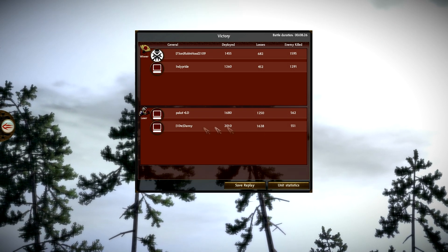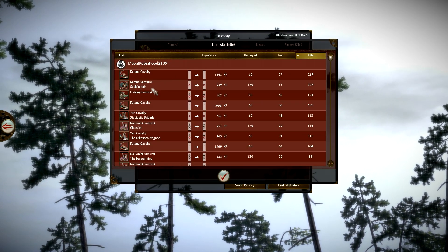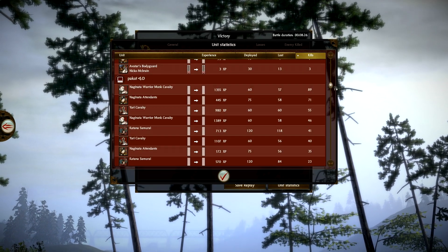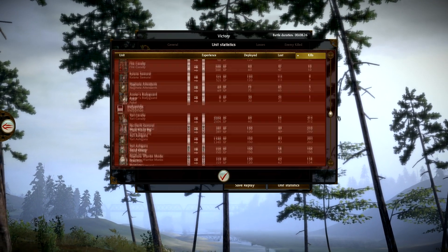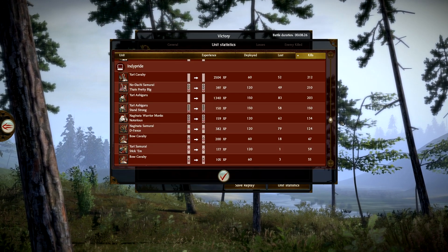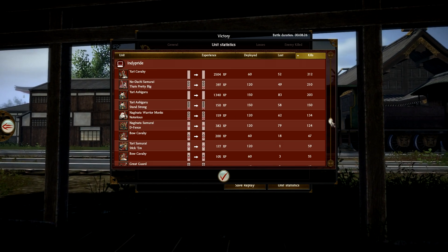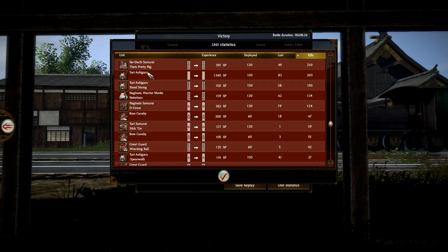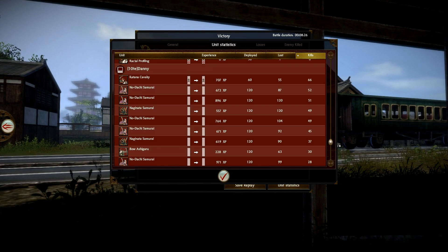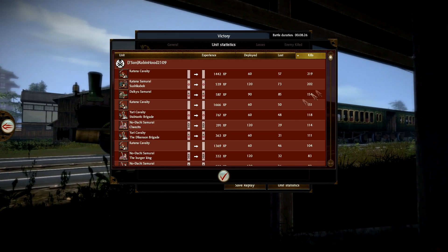You can see quite a few kills — they did well. My Cav up top, Katanas, Daikyo's, rest of the Cav. Paco's Cav was on top — that was the one unit that wouldn't die. That Monk Cav was tough, they just pushed through everything, pushed through the spears. IndiePride's Cav did well, and then his swords and spears — wow, that's a lot of kills for an un-veteran Yari Ashigaru. Surprisingly his Great Guard didn't do that much. And Danny — his Katana Cav did okay. Good game to Danny and Paco.